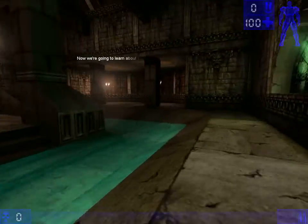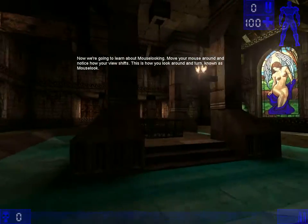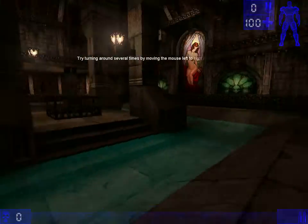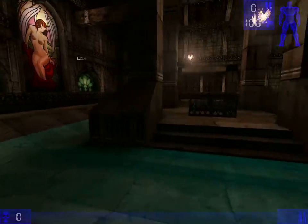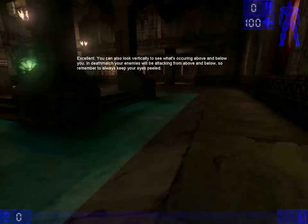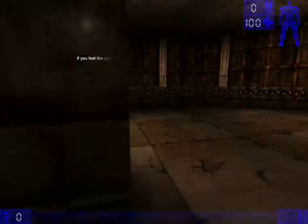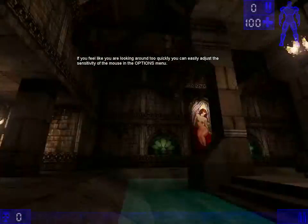Now we're going to learn about mouse looking. Move your mouse around and notice how you can look around. This is how you look around and turn, known as mouse looking. Try rotating by moving the mouse left to right. You can also look vertically to see what's occurring above and below you. In deathmatch, your enemies will be attacking from above and below, so remember to always keep your eyes moving. If you feel like you're looking around too quickly, you can easily adjust the sensitivity of the mouse in the options menu.